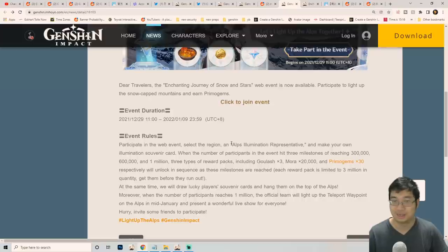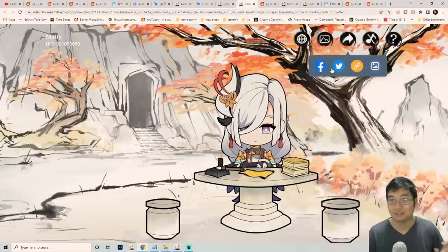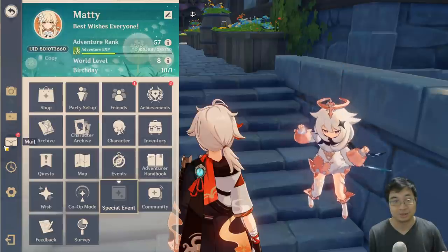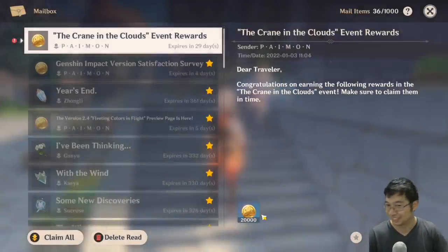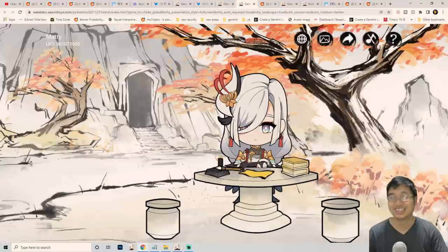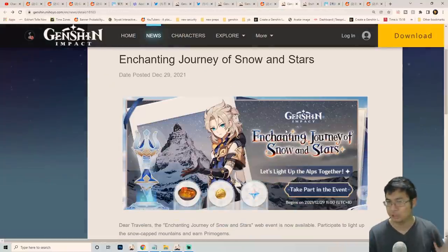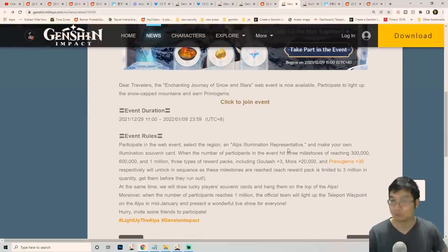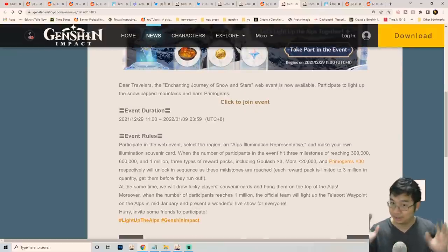The third web event was also recently posted and again was not shared with players in the game. Quick tip about the second event: if you click the share button on that page, you can actually just cancel it after clicking — you don't have to actually share. By doing that, you get an extra 20,000 Mora. It's not much but I'll take it! The third event is a participation milestone event — not random — and requires many players to participate.